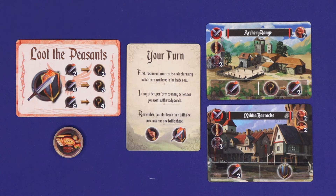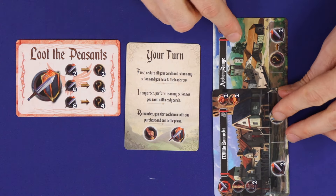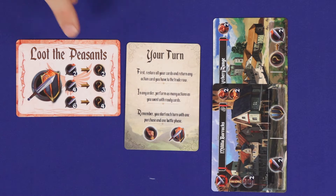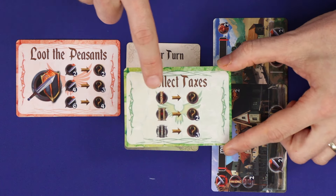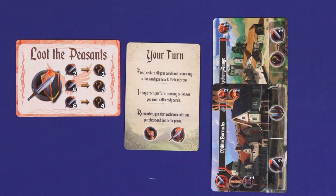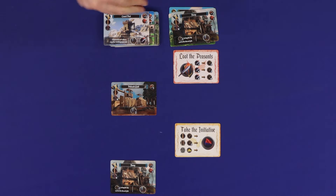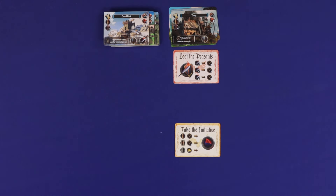If you purchase the loot the peasants action, then as your battle phase you can attack the peasants, exhaust the attack points you need, and gain the corresponding resources. Unlike the other actions split into eras 1, 2 and 3, all loot the peasants options are available throughout the game. Once all players have had their turns, clear the board ready for the next round — discard the building cards to the discard pile from top to bottom in order, since sometimes the top card matters. The initiative marker only changes hands if someone took the initiative action card.